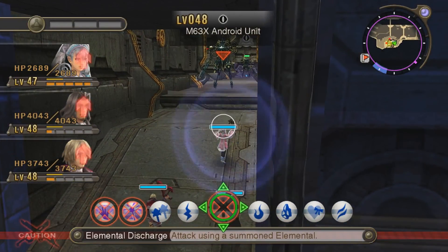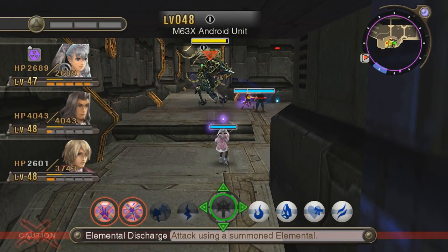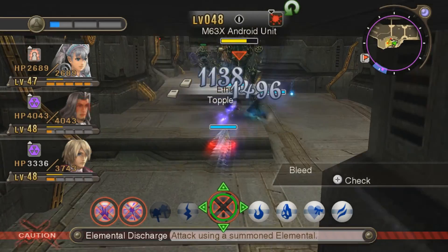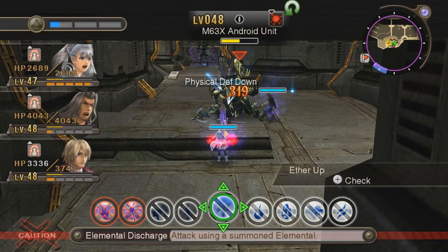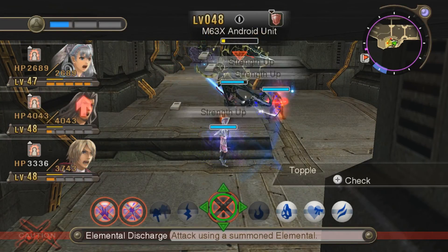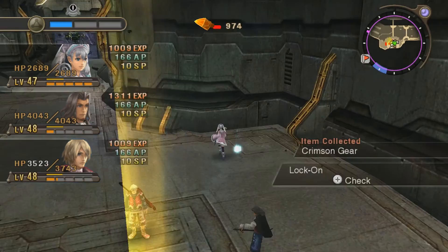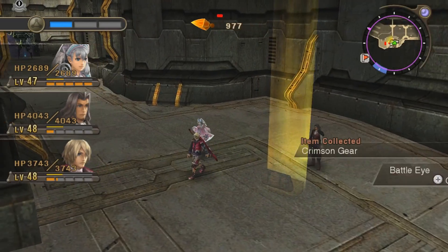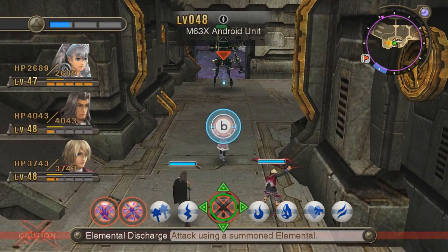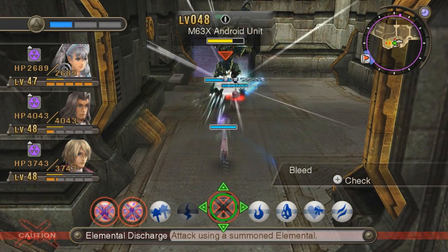Let's get started with this Android unit - shouldn't really be too much trouble, it's only one guy. I'm going to be a little less frugal with my arts, so I'm just gonna start spamming at him. Got a topple - hopefully he can get a daze too so he can stay down for longer. Not too much of a challenge here. I want to clear out every mech-on in this area, because Prudent Person is a unique monster.